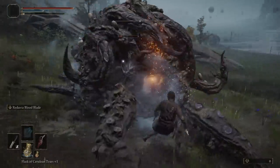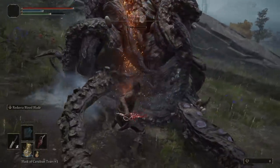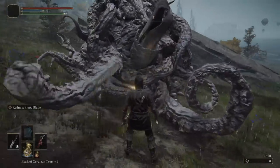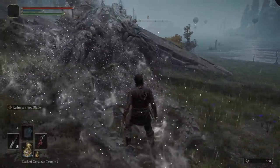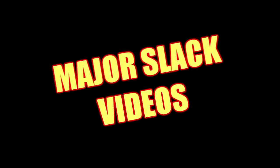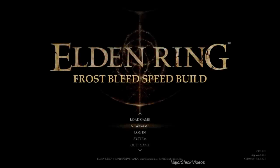And there you have it — your Frost Bleed build. Like I said, you can put together an overpowered Frost Bleed build within one hour of a brand new game. Let me show you. Frost Bleed speed build — 50 minutes from the start of a brand new game.